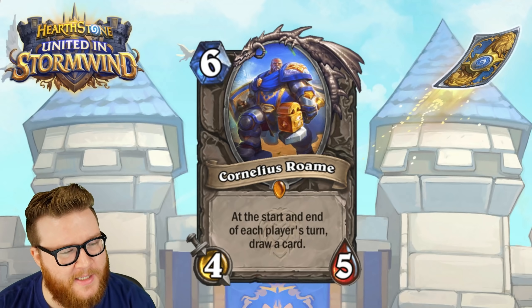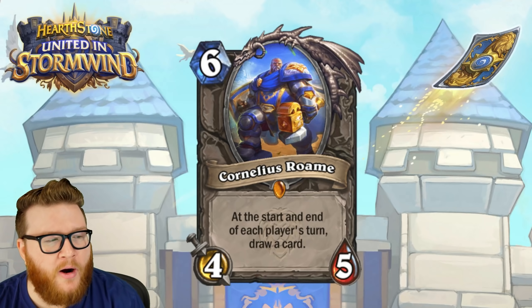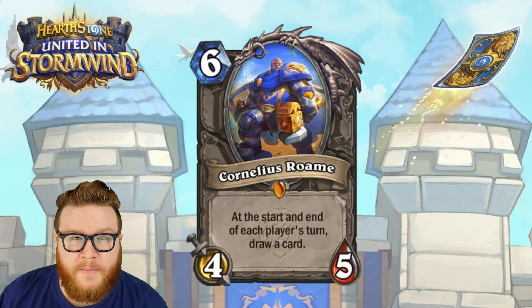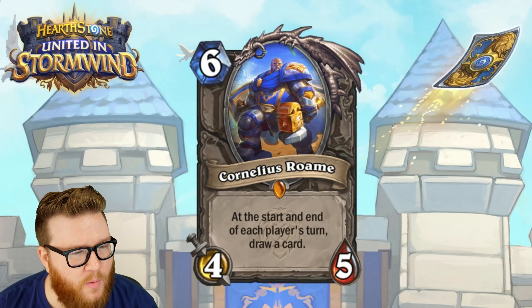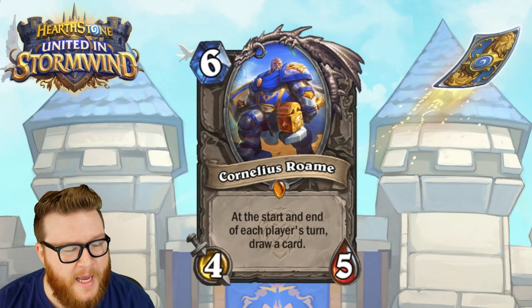In other words, if you play this at the end of your turn you draw a card; at the start of your opponent's turn you draw a card; if they don't kill it, at the end of their turn you draw a card; at the start of your turn when it comes back you draw a card. So basically it's two every time it swaps between players. It does not mean both players draw a card.